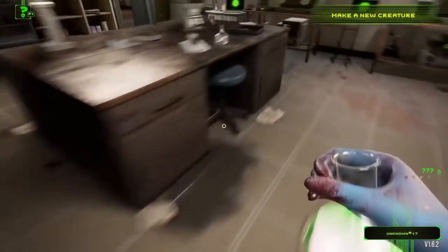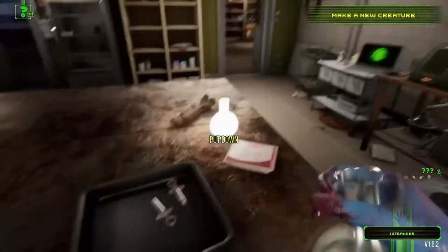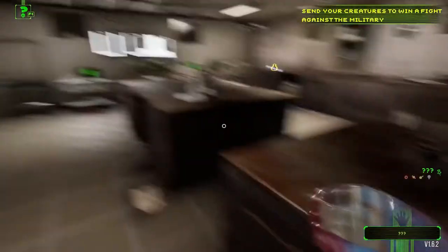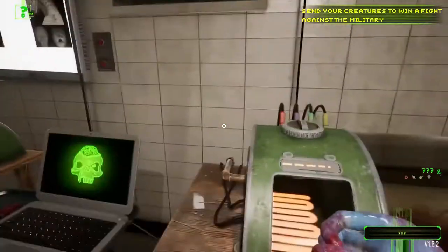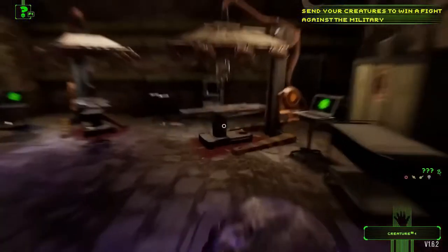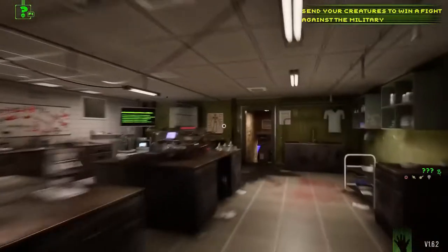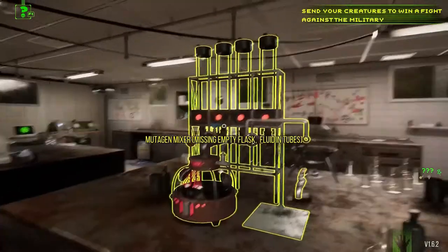Let's delve into it. Creature Lab assigns you the role of a mad scientist, creating your own grotesque monsters by combining various chemicals and ingredients in a state-of-the-art lab. Whether it's sinister mutagens or macabre surgical methods, you have a wide array of tools to create the ultimate monstrosities. Once crafted, you get to unleash these abominations on the public, serving your own nefarious purposes — from gathering materials and battling law enforcement to simply causing widespread panic.